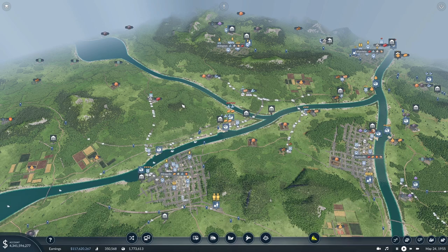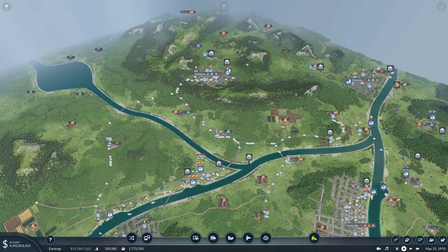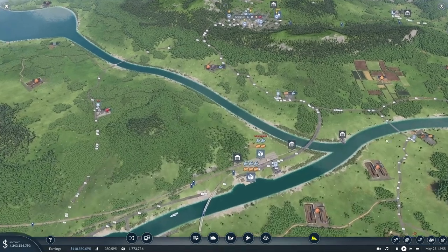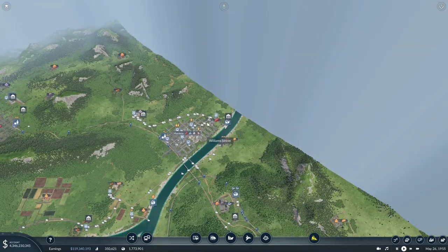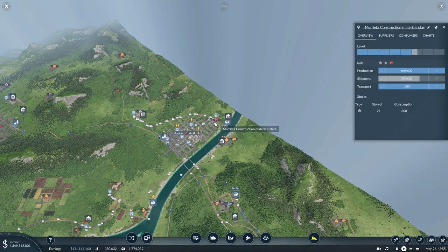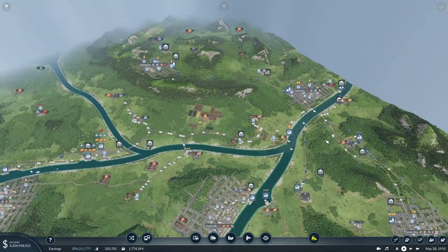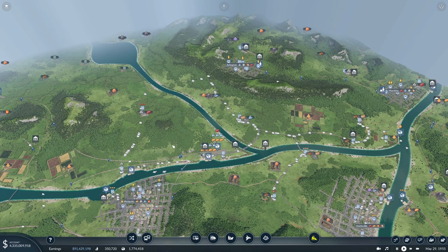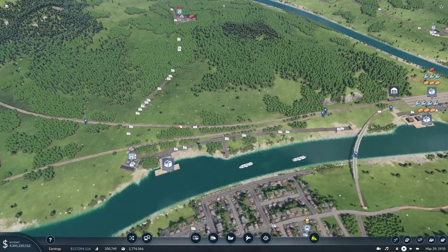Hello and welcome back to another episode of Transport Fever 2. In this episode we're not going to do anything too drastic. We're just going to keep supplying the cargo hub and make some minor adjustments to some lines. The first thing we're going to do is bring more construction materials from this construction materials plant. The shipment numbers aren't really that high but it's definitely getting the stone it needs, so we can simply bring another boat line over to the cargo hub to supplement some of the other lines we have running.